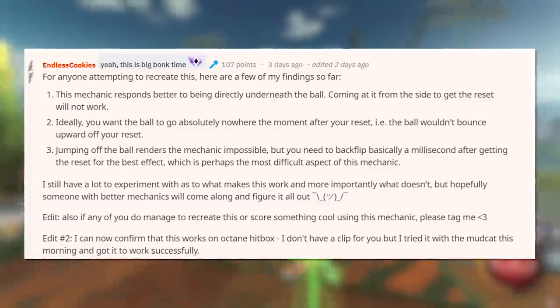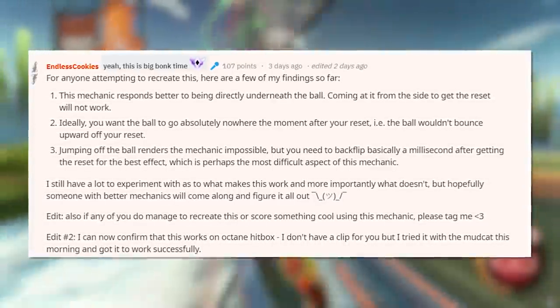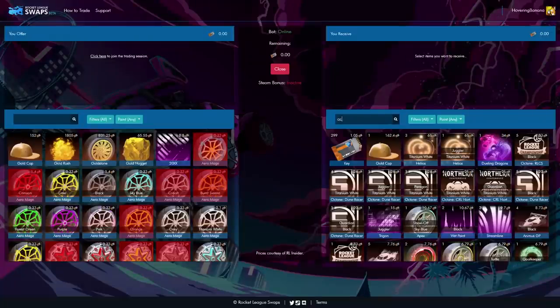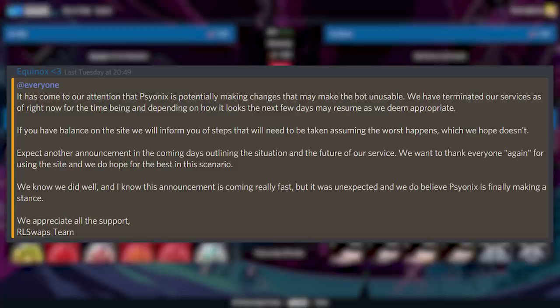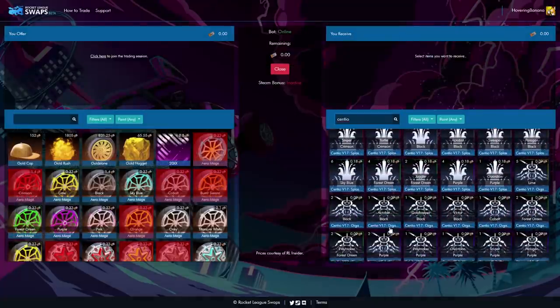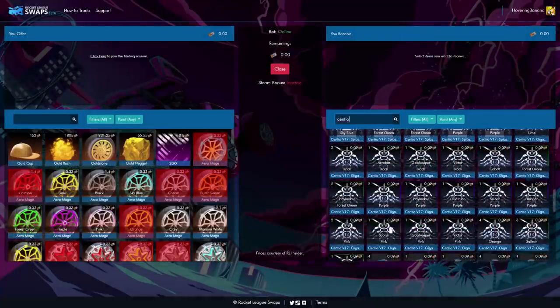As with all of today's content, you'll find links in the description, and on Reddit he does provide some advice for hitting that bonk. It feels like each week we're taking a look at the trade bot RL Swaps — well, this week Sionix has made changes to their API, and that could possibly be their method of eliminating trade bots. I expect next week we'll have more information, and we'll see if trade bots can make their return.